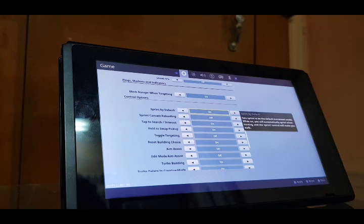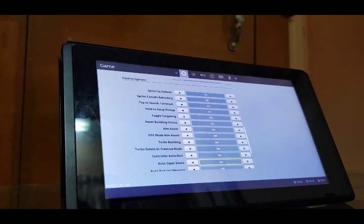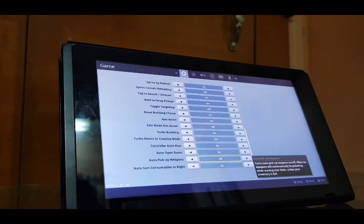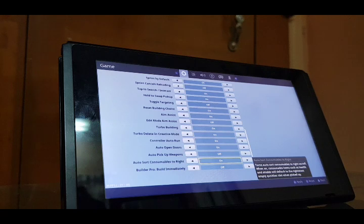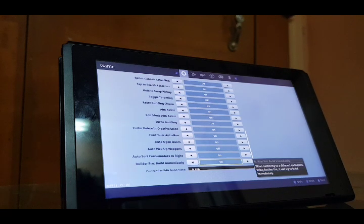Hold to swap pickup is good. Toggle targeting — don't use it, it's bad. Reset building choice is good. Aim assist is good. Aim mode aim assist is good. Turbo building is good. Everything is on auto. Auto pickup is not on. Auto search is on. I like to use pull builds immediately. I don't use Builder Pro so that doesn't matter.